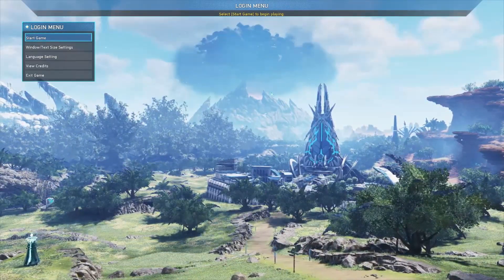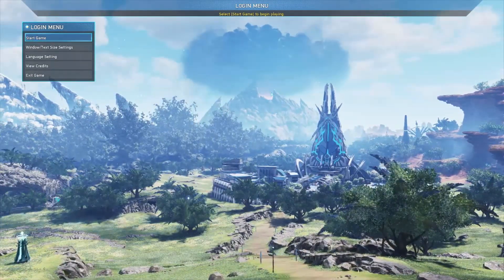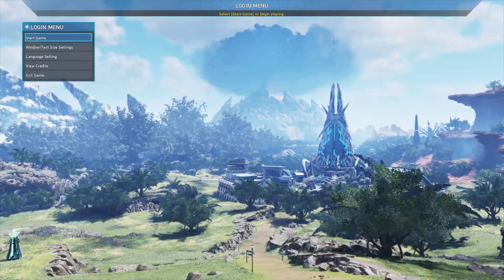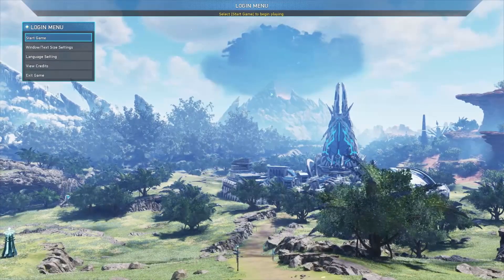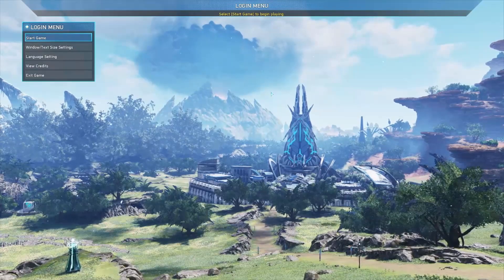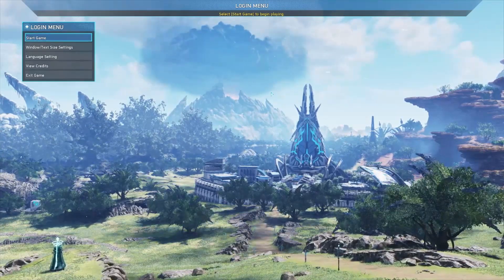Hello everyone, it's Ryx here again with another video on Phantasy Star Online 2: New Genesis. This time I'm going to be making a guide video around the Hunter main class. This will go over how to use the sword and wired lance, but not the spear partisan, because it's a weapon I don't have a lot of experience with and it wasn't really one I enjoyed playing with Hunter. I'll cover how they work individually and in tandem depending on the situation.